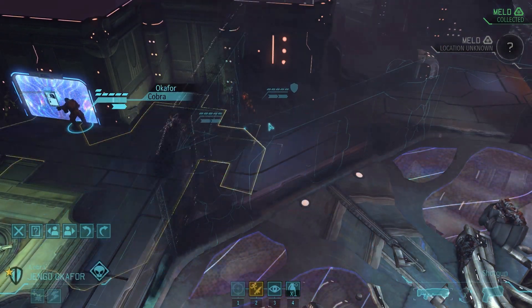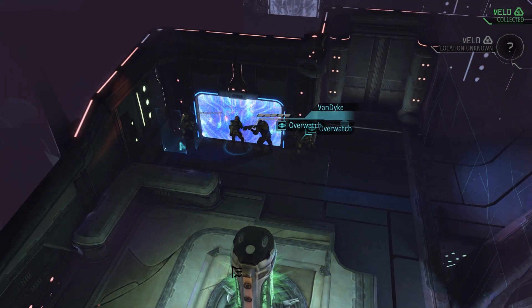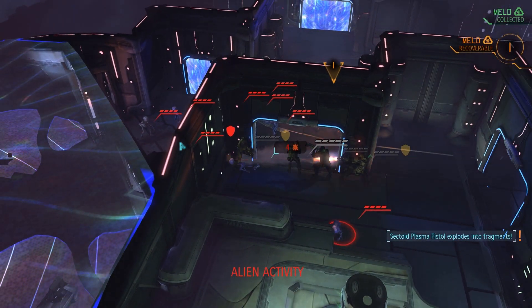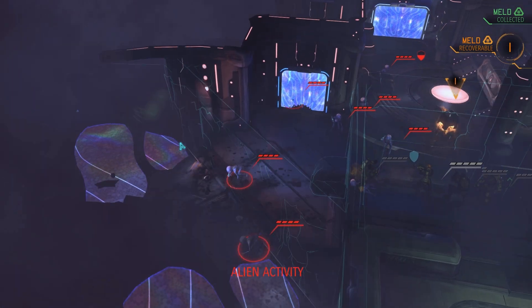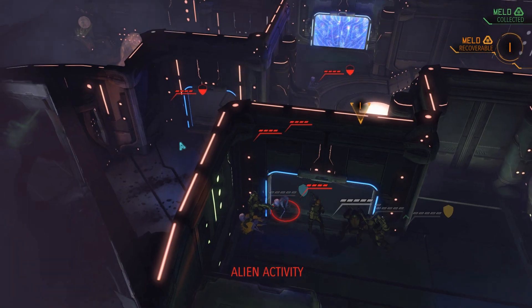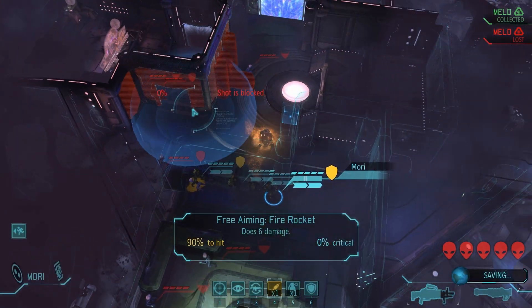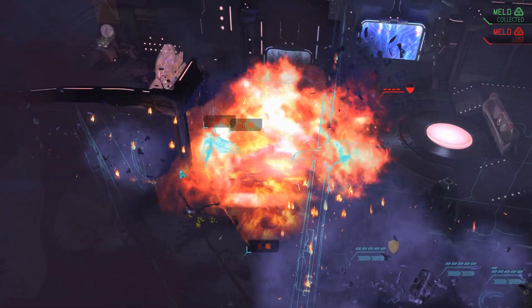I'm going to trigger a large number of sectoids right about now. The key to dealing with a lot of sectoids triggering all at the same time is: first, keep your eyes on all the sectoids — some of them might move out of line of sight. You need to know where they are so you can blow them up with explosives even if they're out of line of sight. Keep your eyeballs on those sectoids, do not panic, and then figure out a plan to kill as many of them as possible without exposing your soldiers' flanks to any remaining sectoids that may be alive.